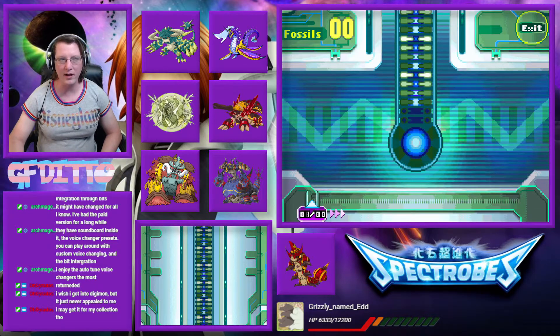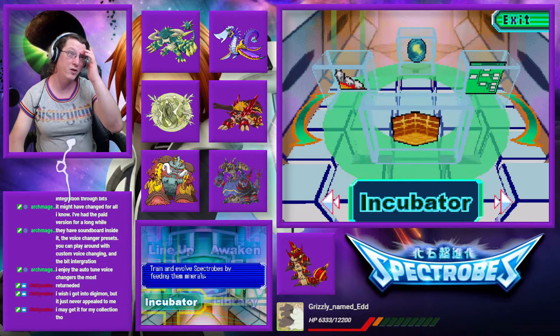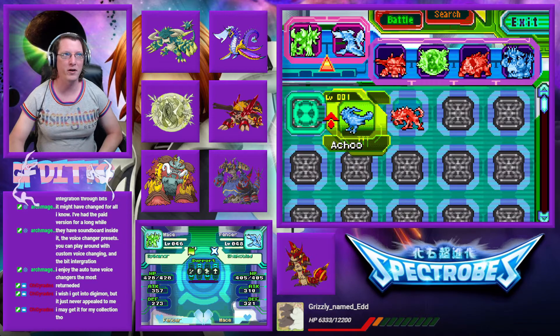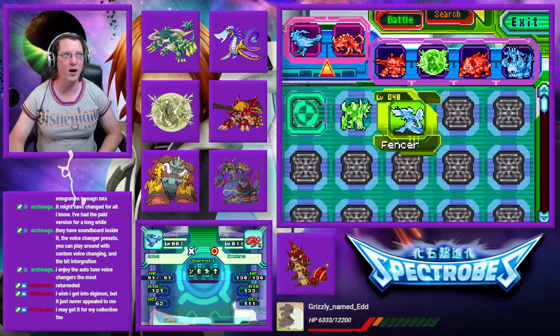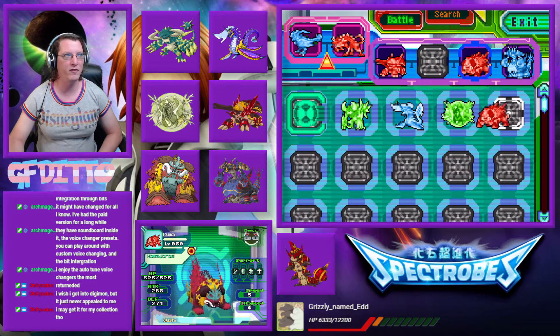I am naming it Hydra. Alright, the next thing we need to do for our party building is go over to — not the incubator — we need to go to lineup. And we're going to go ahead and remove four Spectrobes from our party here. We are going to remove both of our primary battle Spectrobes — we're going to remove Druun, and we're going to remove Kuma.